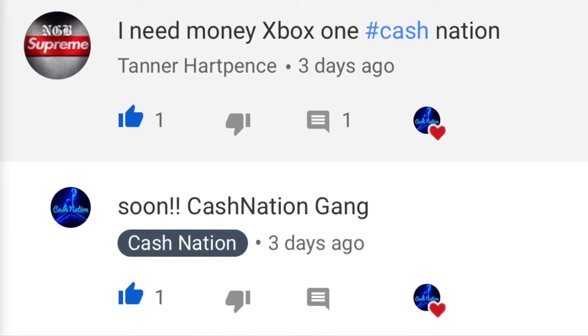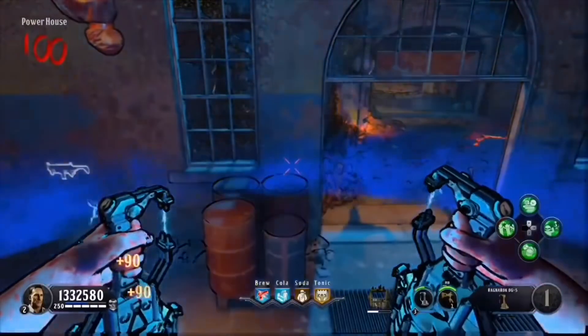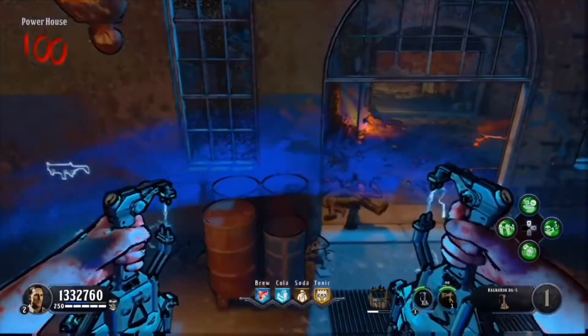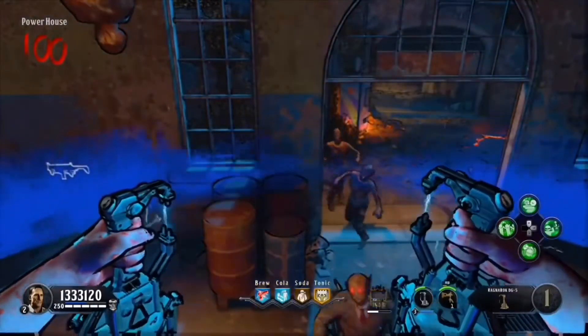Now on Blood of the Dead you can get a limited specialist, and there's another guy Mogul in a spot — not this spot, but a different spot. Go check that video if you want. And comment down below what's your level on Black Ops 4.